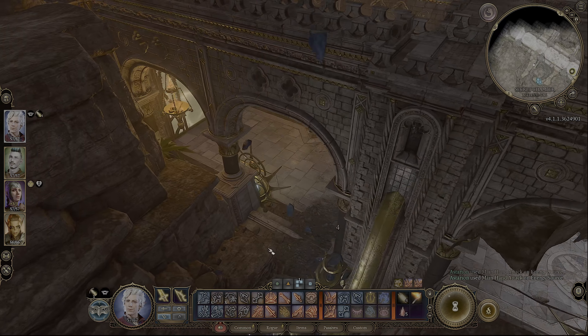Turn one statue west and the other one east. The text says to turn one where the sun rises in the east and one where the sun sets in the west, and that will open up the secret chamber.